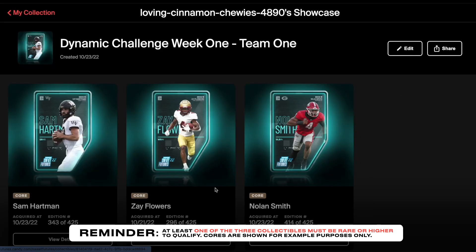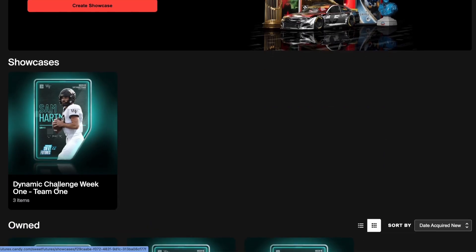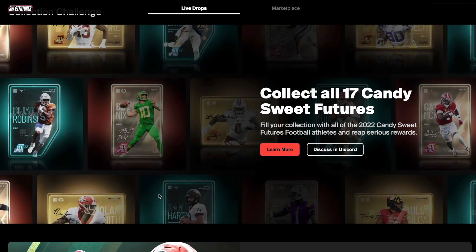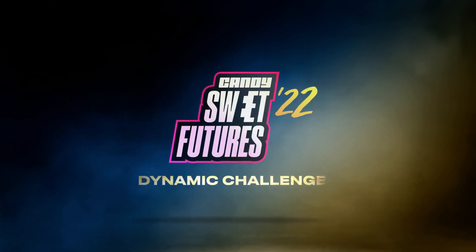Then I click create, I have my showcase — it's now just that easy, you're ready to go, and you have made your selection. Make your pick, watch some college football, and celebrate your Endzone Chaser if you have the knowledge to pick the winners each week. Head to sweepfutures.candy.com every Monday for the rest of the college football season and flex that you are the next master of the college gridiron with the Candy Sweep Futures Dynamic Challenge.